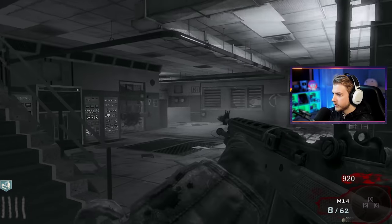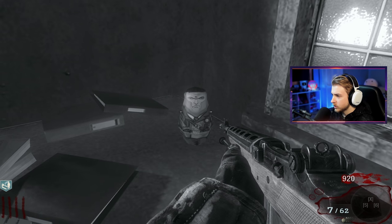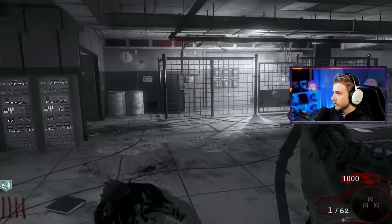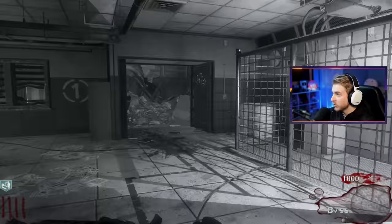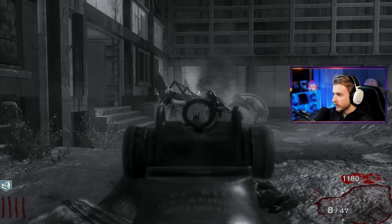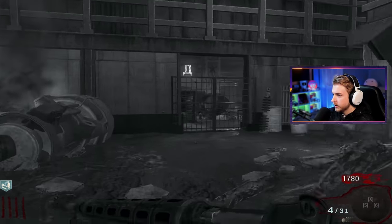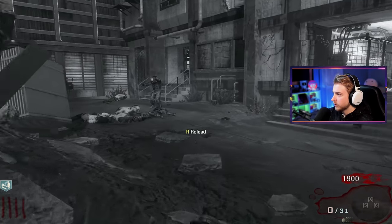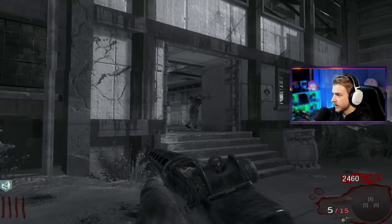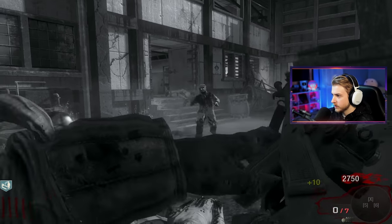I forgot there's actually zombies in here — I got so enamored by whatever the hell that thing is. Oh, do we have an outside area? Get some fresh air. I'm assuming once we get power on, we'll be able to go through a few of these places. There's a carpenter, we'll take that. Oh, we can open this door. Let's try to figure out where to go first before we start opening doors willy-nilly. An insta-kill — let's kill these last few zombies first.